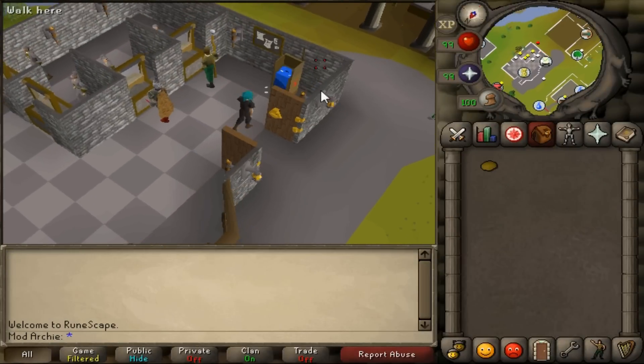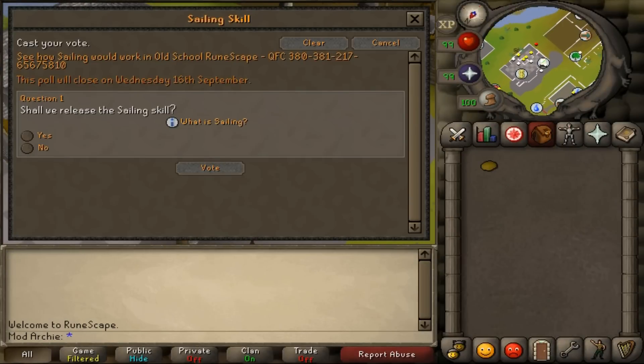And speaking of Sailing, it's officially being polled. Players will have until next Wednesday to get their votes in, so be sure to have your say on whether you'd like to see Sailing as a skill in Old School or not.